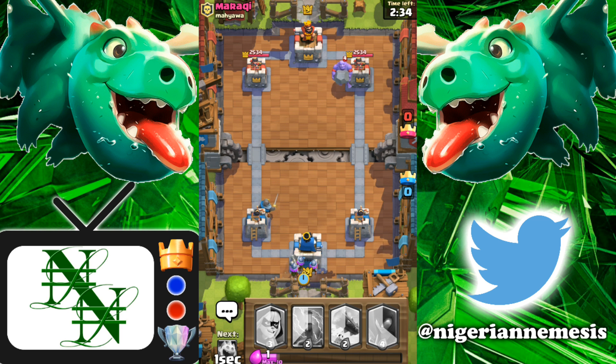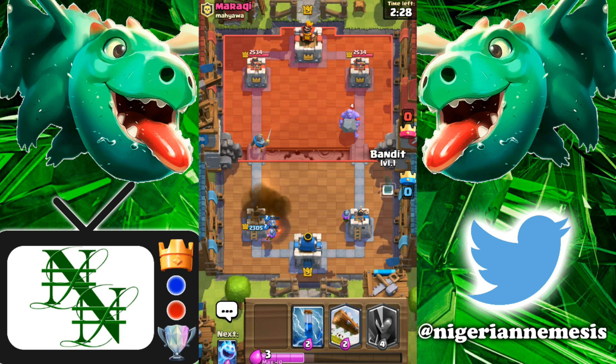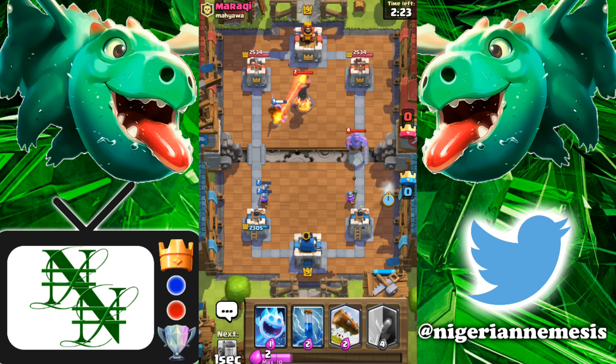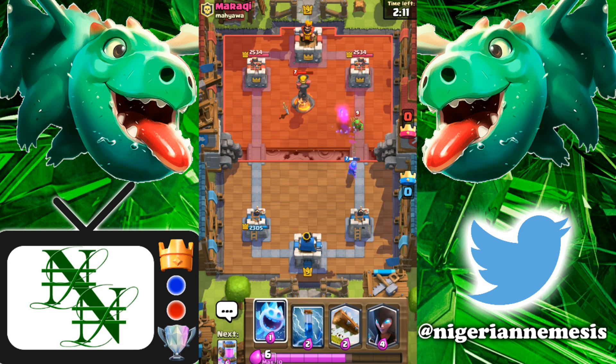Focusing in on this final battle up against Meraki — he has a Bowler, which is going to be pretty difficult to deal with, and a Fireball. I'm assuming he's got Zap or Log as well, and he has the Inferno Tower. So it's a very, very defensive deck. The Bowler is going to be quite an issue, and he's got the Goblin Gang too — solid deck. Let's try and get to our Elixir Collector and move on from there.